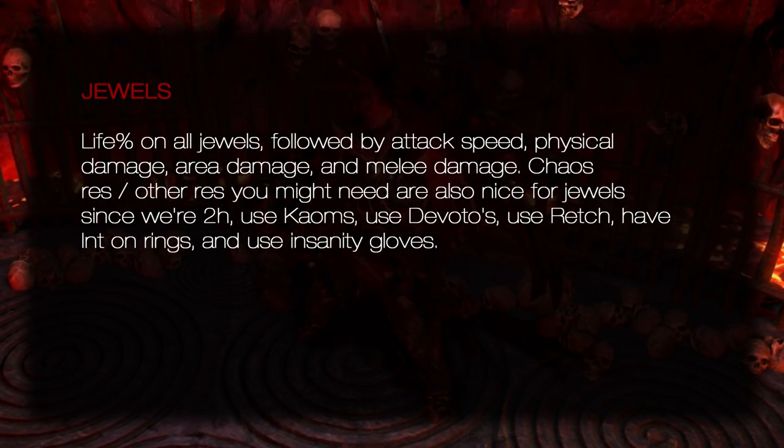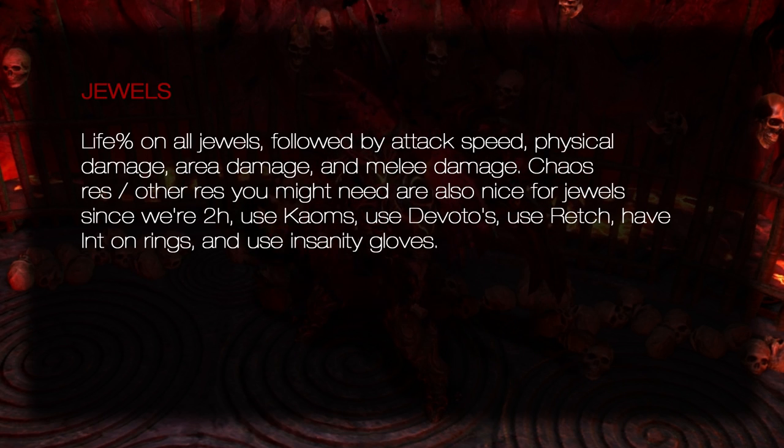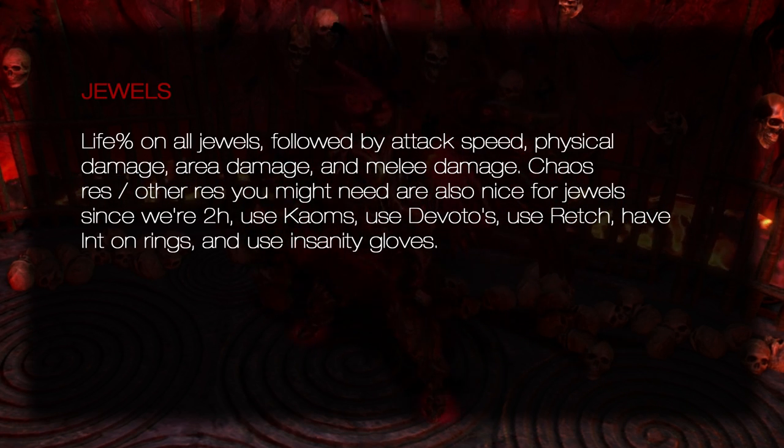Jewels: Life percentage on all jewels, followed by attack speed, physical damage, area damage, and melee damage. Chaos res or other res you might need are also nice for jewels. Since we use Kaom's Heart, Devoto's, Wurm's Molt, Doedre's Ring, and Insanity Gloves, jewels are a key place to fill in stats.